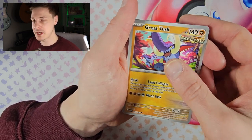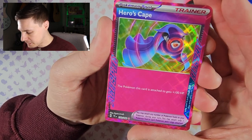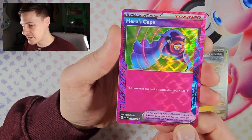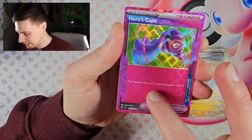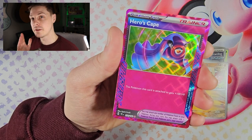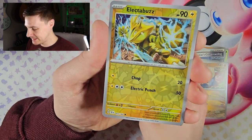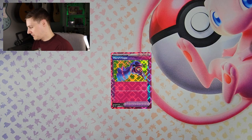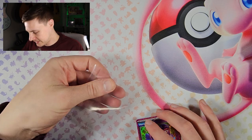Next pack: Rolycoly, Beatmore, Yamper, Codebreaker, Vikavolt — oh, there's an A-spec card! Which one is it? I'm after the Master Ball, Prime Catcher is also a good card, and we got Hero's Cape! Let's take a closer look. The Pokémon this card is attached to gets 100 plus HP — that is a pretty good game card. I love the designs of all these A-spec cards; they've got texture on them as well. Is there a possibility of a double banger? Nope, not one of the lucky ones — but that's our first A-spec card!